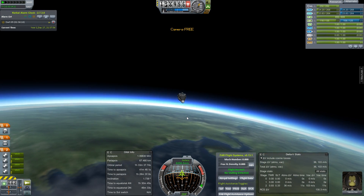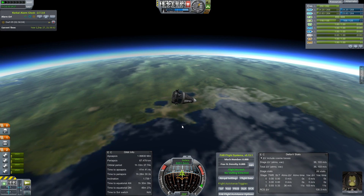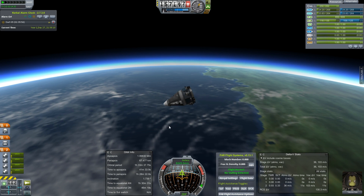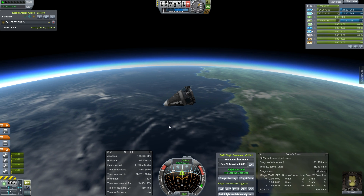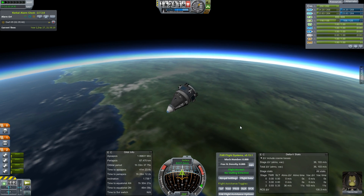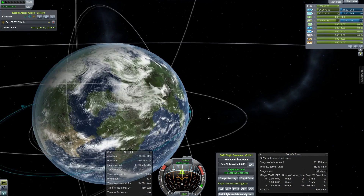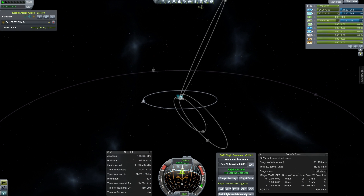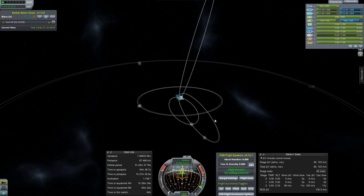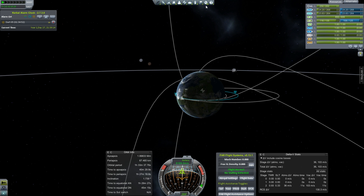One lesson learned: next time we do a similar trip I can go ahead and set the periapsis lower without worrying about things breaking. This time we set it for 75 and ended up skipping right back out again. Next time we can try setting it as low as 60 and see what that does — significantly more aerobraking. Also, we have another asteroid set up for a collision, but it's a piddly little A-class, so I really don't care about that one. Close it.